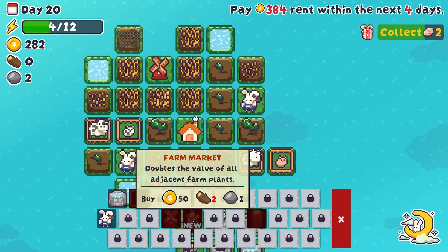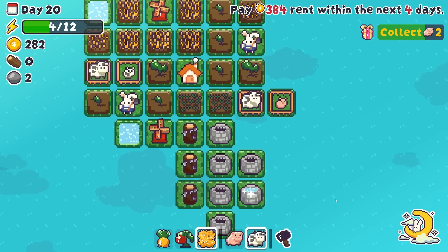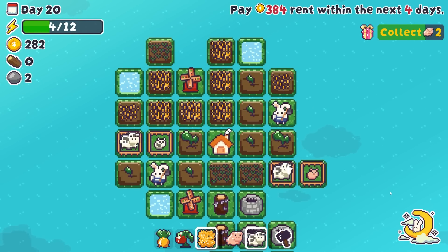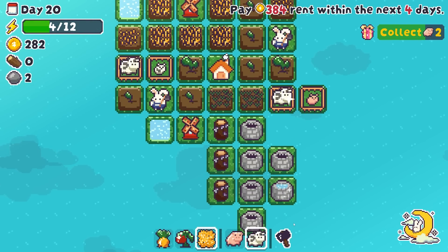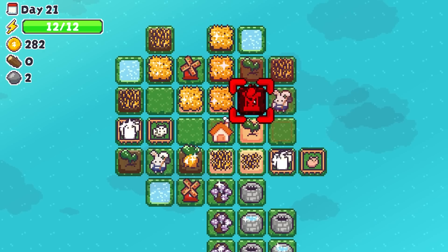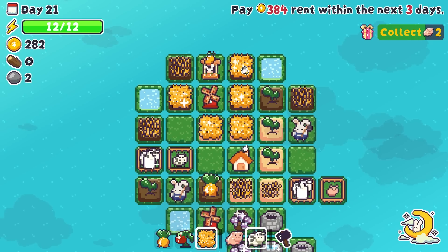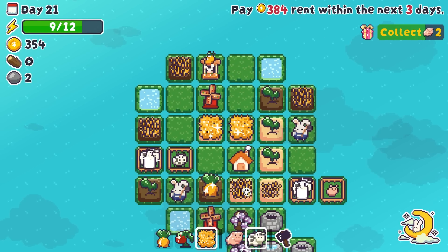We got a farm market — doubles the value of all adjacent farm plants. That is sickeningly good, right? That is absolutely sickeningly good. It's got to be in there — we get the bonuses immediately, so it's already basically paid for itself. That's so good. We still need to collect two pigs. We're going to get one pig sorted here. So few actions needed — the crops grow faster, it's such a good little bonus.